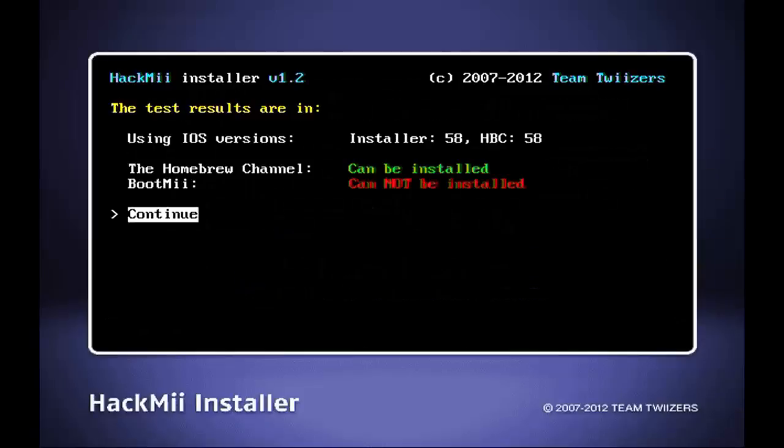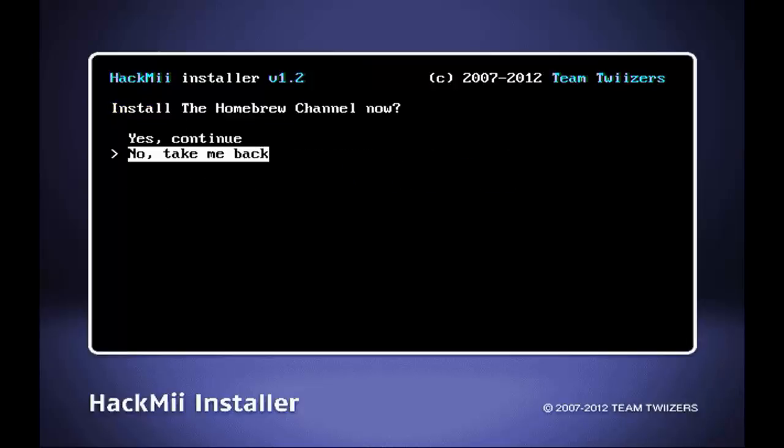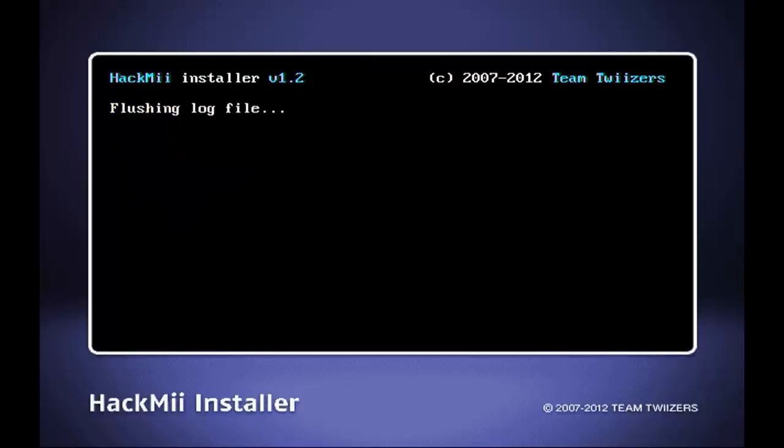You will soon be greeted by the installation screen. Simply click continue and then install the Homebrew channel. You will not need your copy of Super Smash Brothers Brawl after this because it will be straight in the Wii menu. Then click exit.